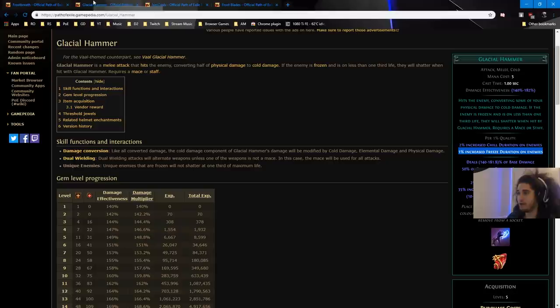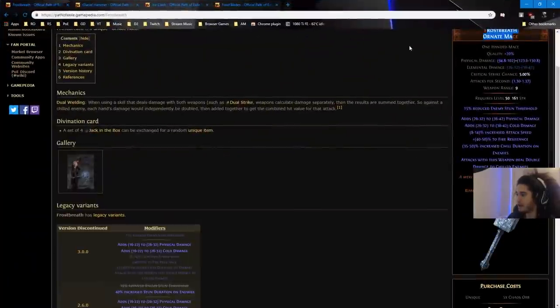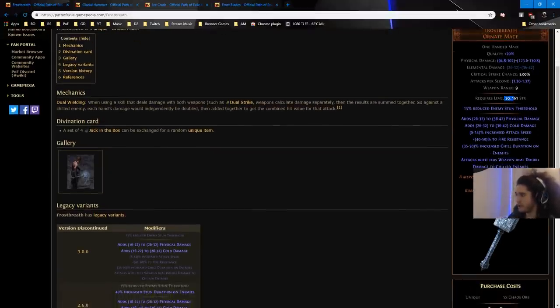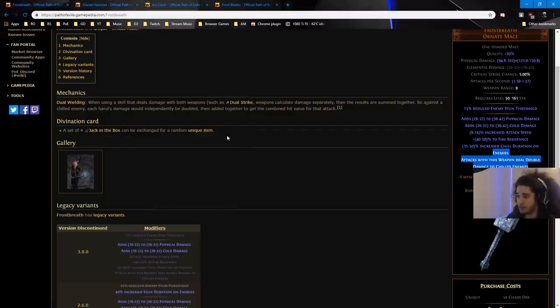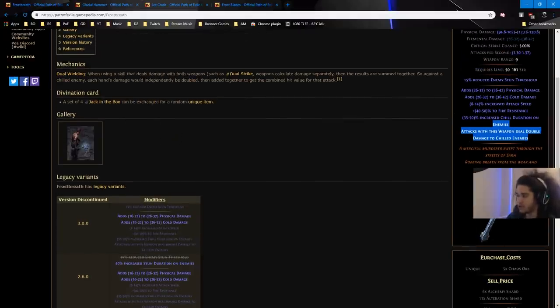Next up I want to talk about the weapon type we're going to use. Ideally my goal is to chance a Frost Breath. Unfortunately I sold one of these at the beginning of the league. Frost Breath is a really good starter weapon — you can find it at level 50, and attacks with it deal double damage to chilled enemies. I don't have one right now, and one of the weird things is you can pretty much only find it from Chancing and Jack in the Box, according to the wiki. I've put it on the chance filter for now.